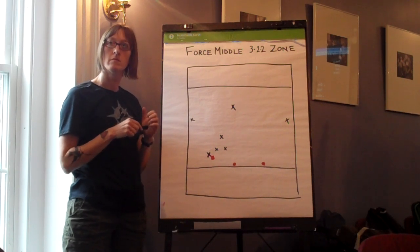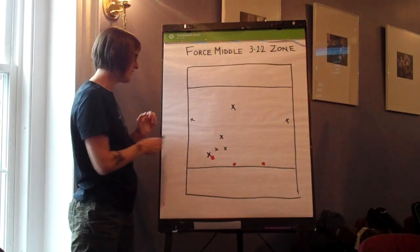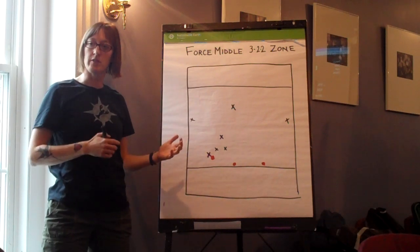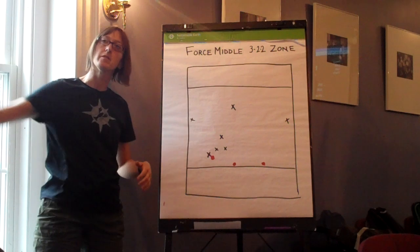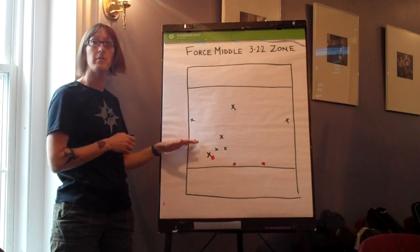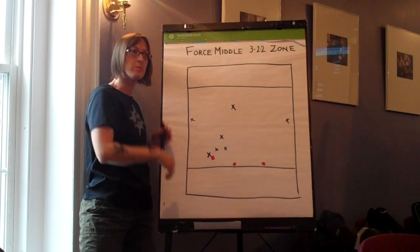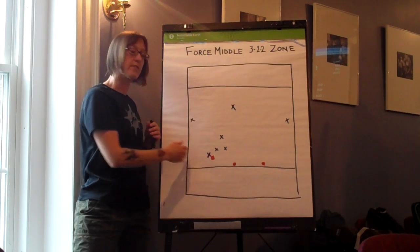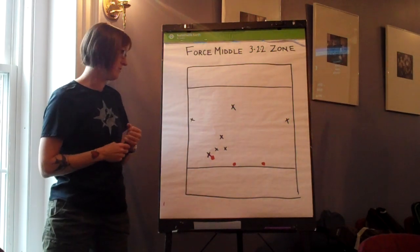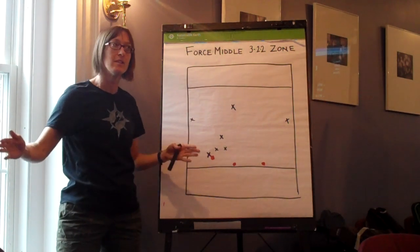Where would you integrate new players? If you have six veterans and a new player, what's a good position for a new player to play? I like to put them on wing because there's a defined space with your back to that wing, and there is a defined motion, which is the up-and-down sideline motion. It's not an easy position by any means because you do have to have really good decision-making skills, but for beginners it's good to just get that motion. At the same time, the cup is a nice position to put them in if you have a leader within the cup that can say, we're sticking together.